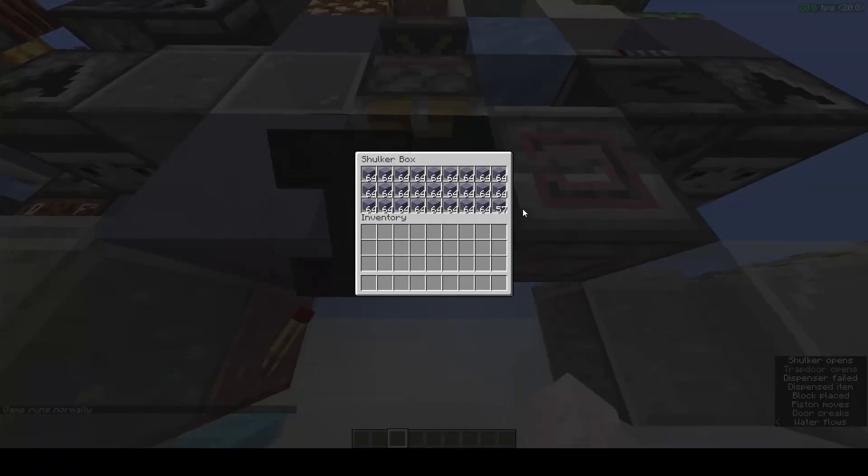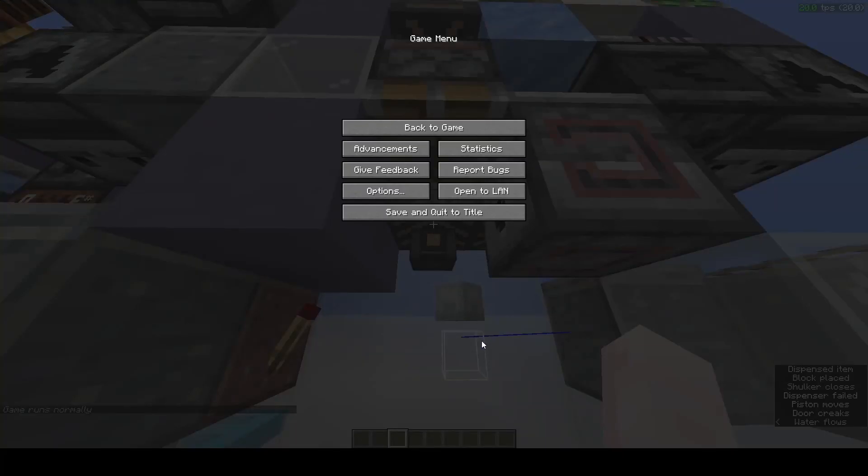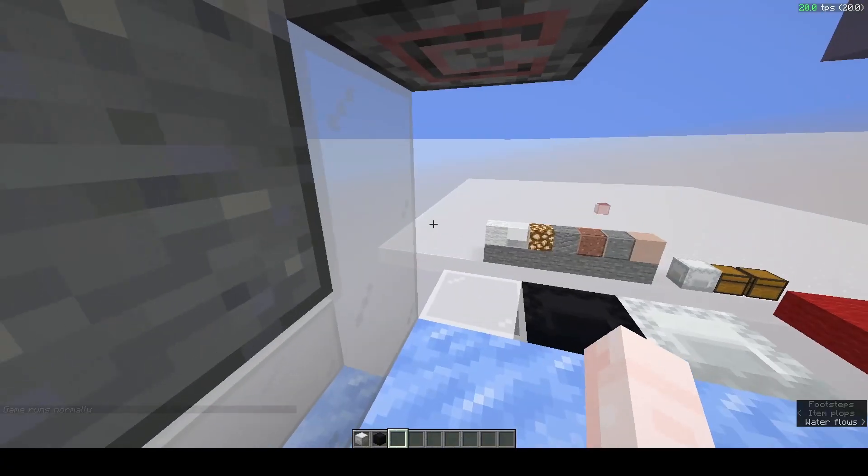This will be a very quick operation. As you can see, it's getting fed in, and when it fills up it breaks and we get our shulker boxes.